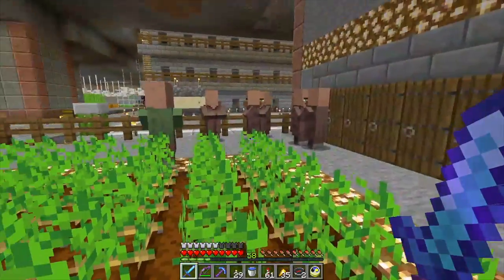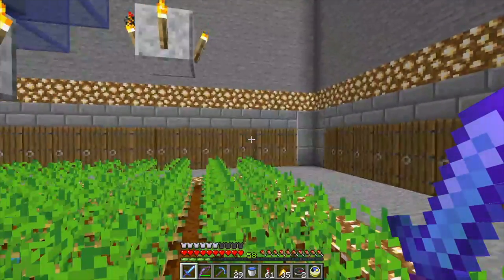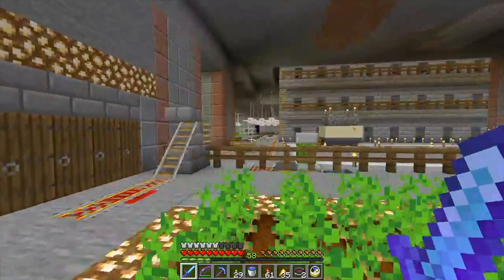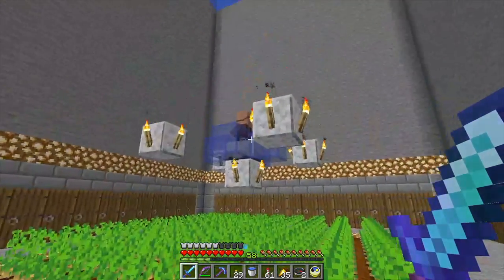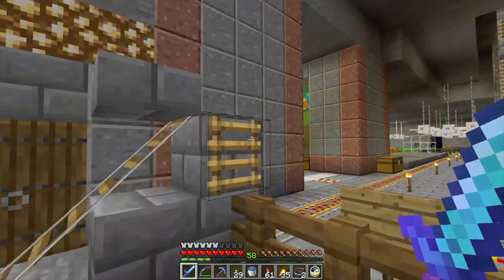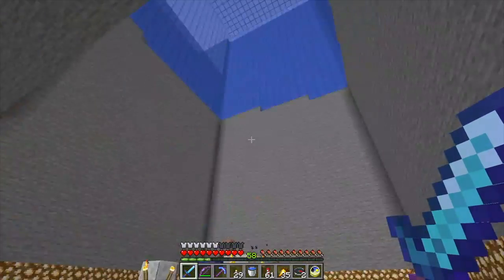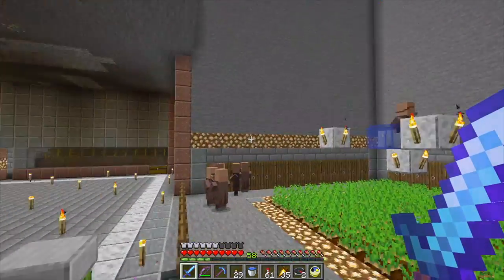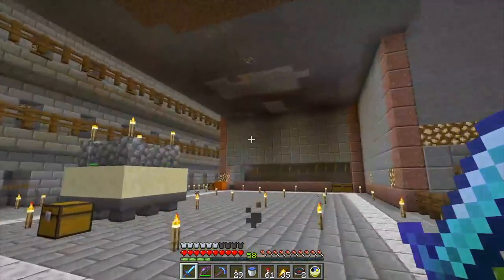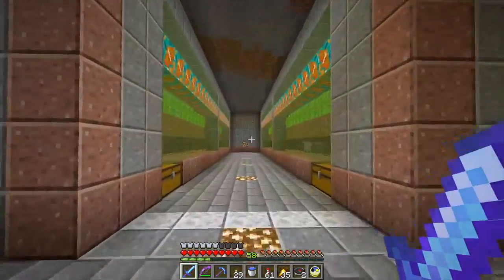I had two villagers and had it set up with enough doors. This was back when the size of a village was determined by the number of doors, and this is exactly a chunk in size — so an early single chunk farm. It goes up to the ocean there, mostly just because I could. I think you needed sky access for these to count as village doors, so I just started expanding the area down here and making it more livable.